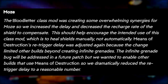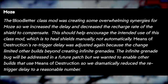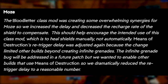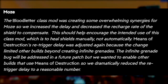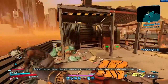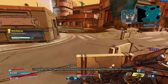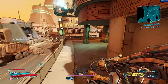According to Gearbox, the Blood Lighter class mod was creating some overwhelming synergies for Moze, so they increased the delay and decreased the recharge rate of the shield — this should encourage the intended use of the class mod, which is to heal shields manually, not automatically. Means of Destruction's re-trigger delay was adjusted again because the one-second change limited other builds beyond just the infinite grenade exploit. The infinite grenade bug will be addressed in a future patch, but they wanted to enable other builds that use Means of Destruction, so they dramatically reduced the re-trigger delay to a reasonable number. So get as much use out of the infinite grenade build as you can while you can.